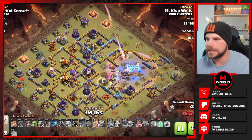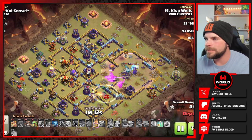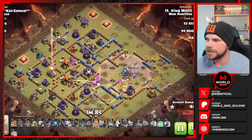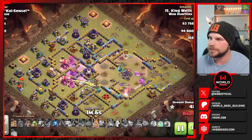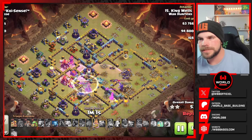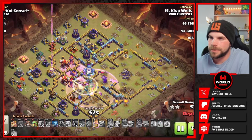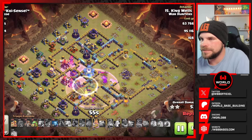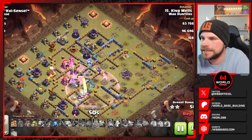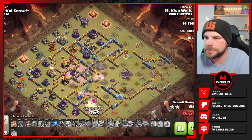We got the Royal Champion from the bottom side of the base. She gets distracted by the enemy Queen, skips around the Scattershot, makes her way in and drops the Invis. She will finally finish up that Scattershot. We still have some Root Riders pushing into the core with the Queen and the Grand Warden. The King has also still got his ability intact, but the Root Riders are moving very slowly in towards the core. Drops in the last Invis to try to keep them alive just a little bit longer, pushing through the multi-Inferno, but that Ricochet Cannon and Defensive Rage are doing a lot of work.